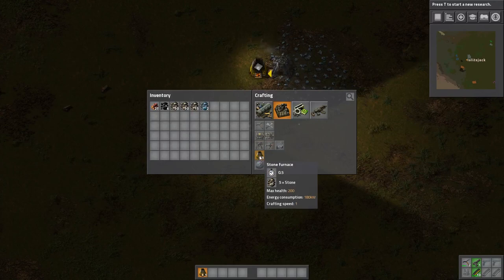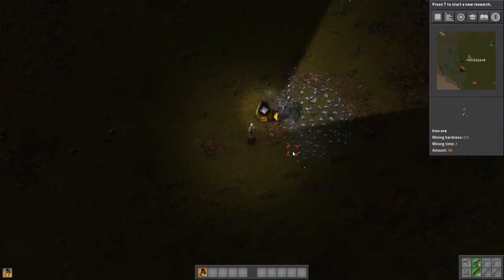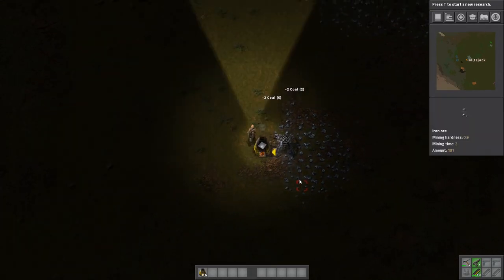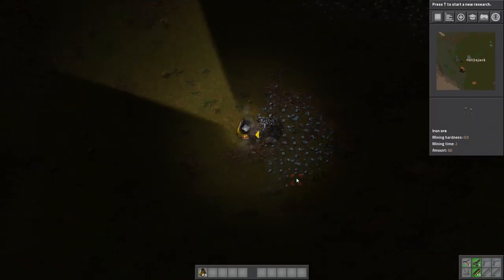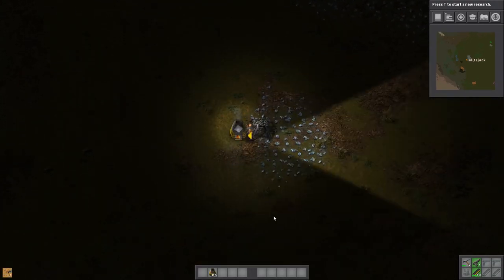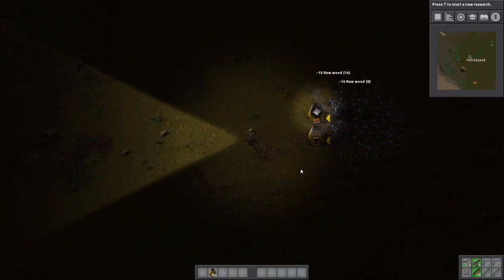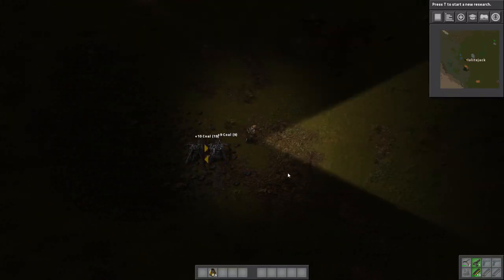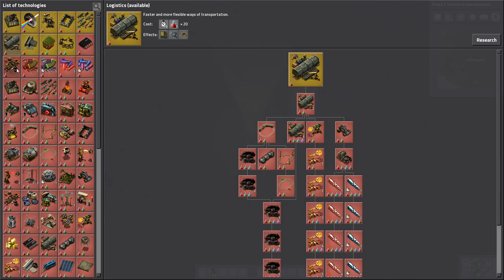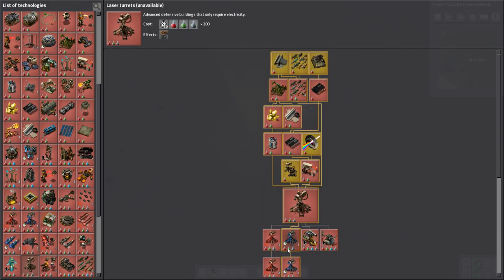That will allow us to get more coal to power more furnaces, more furnaces to build more metal, more metal to build more drills. I mined a little bit of wood just to cheat, because the coal stockpile is not built up yet. Oh gosh, I don't have night vision — this is horrible. Well, we went ahead straight for laser turrets, just F everything else, because I've got to have my laser turrets. So going straight to laser turrets, basically.